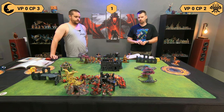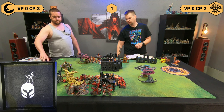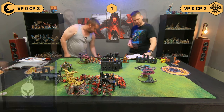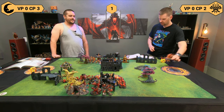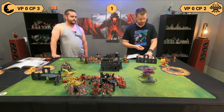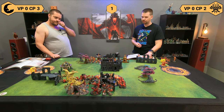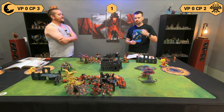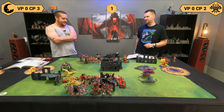Heroic actions: I'm going to try to get a command point with my general — nope. Let us pray — I'm going to try and summon the Molten Infernoth. Normally it has a summon value of four, but I'm standing on a mystical terrain feature within six inches of it, so I get a plus two — you need to roll a one, and I have a re-roll because of my Brazier. Let's summon it!